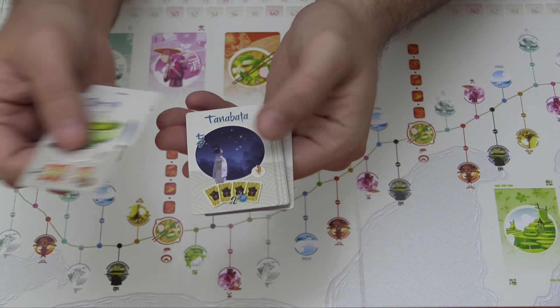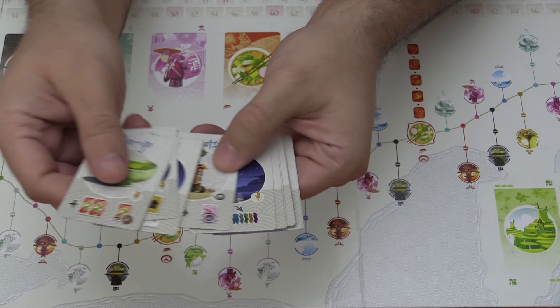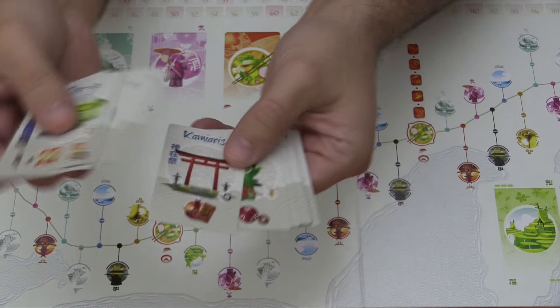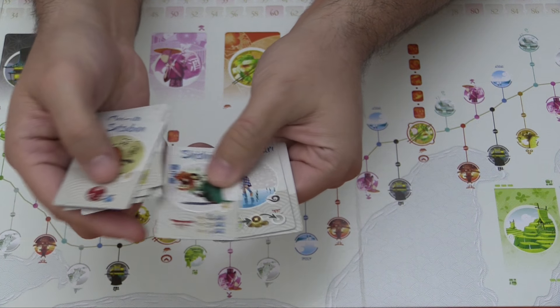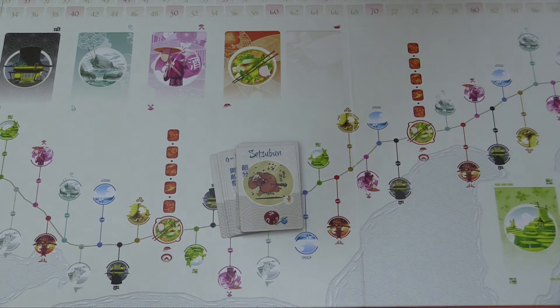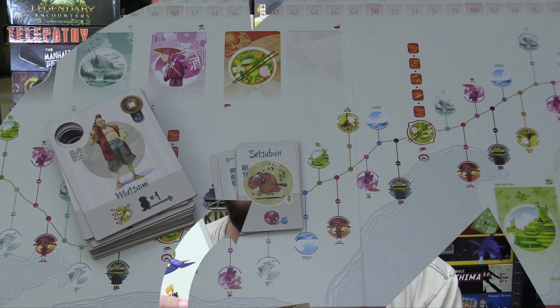So there are a lot of different ones. They typically are a minor effect that applies to everybody, and arriving first gives you the power of picking one of two cards that you trigger. That's basically it — new characters, some cards, a few tokens. As you can see, not a whole lot of new content really in this expansion.